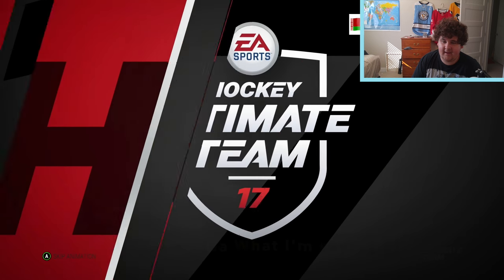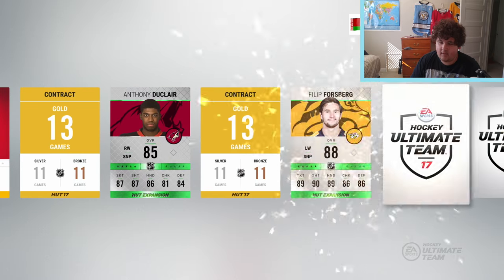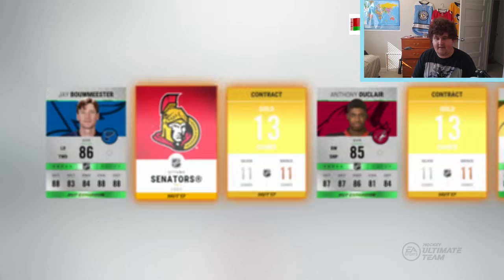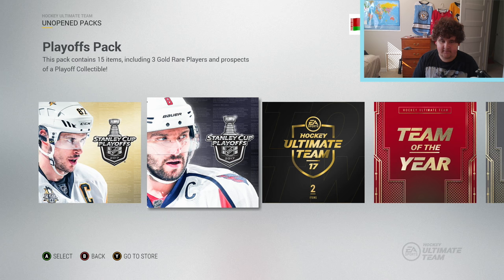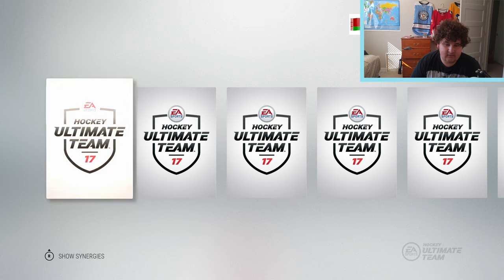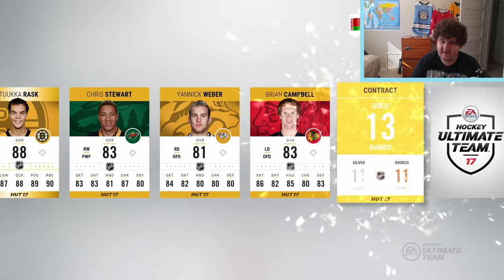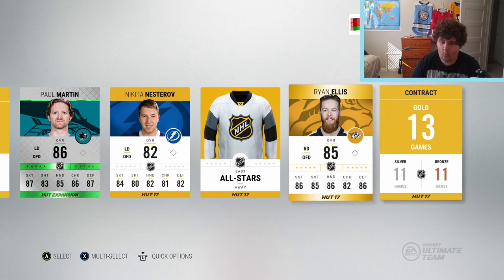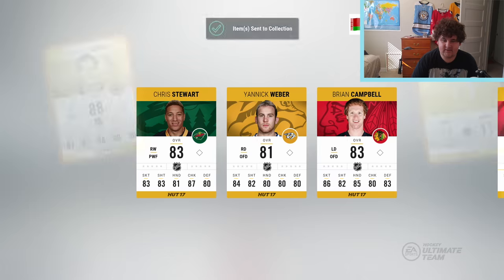The 25k pack is the last kind of big pack I'm gonna be opening. The Stanley Cup pack is pretty weak as well but we'll see what we get - Anthony Duclair, Philip Forsberg 88. That's not too bad - 88 Forsberg in a 25k pack, I'm okay with that. Anytime I get an 88 or above I'm pretty happy. Moving on to this playoffs pack - we might get a Stanley Cup collectible, that would be cool. Whoa - base cards! Tuukka Rask there, 88 base card. There's a mixture of both - one series two card and base card Rask. I'll just throw him in the collection.